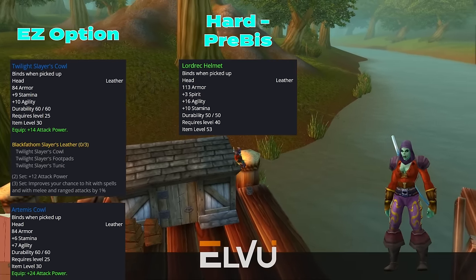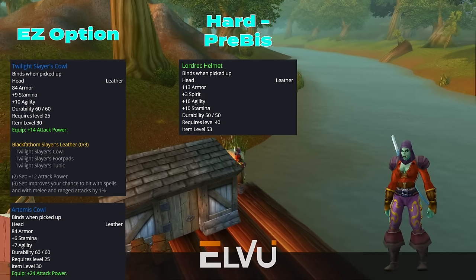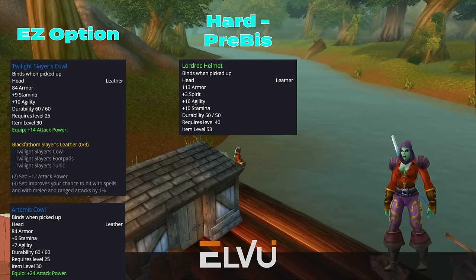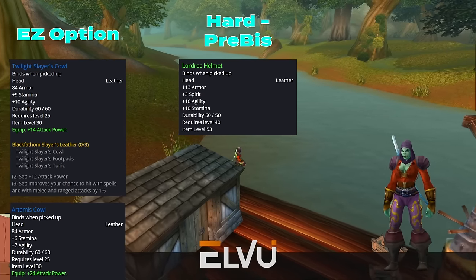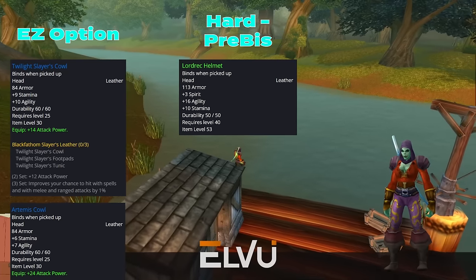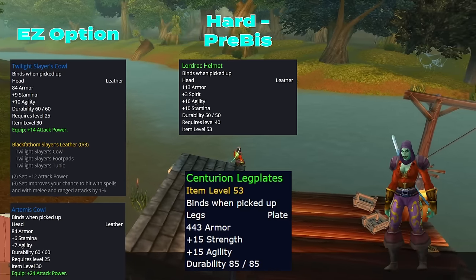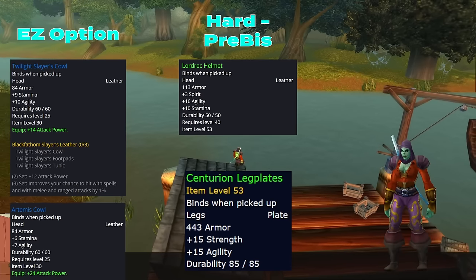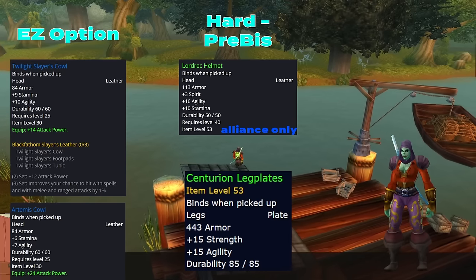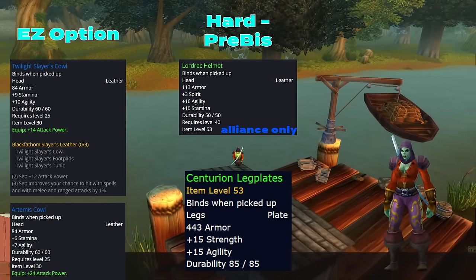If we don't have this helm or Artemis Cowl from Phase 1 and we're struggling for a good helm, on Alliance we do have Lordaeron Helmet. This is technically your Phase 1 or Phase 2 pre-BIS, though it's going to be a struggle and will fall under the category of not worth it to most players. This quest line can be started at level 40 and also provides Centurion Legplates that give 15 agility and 15 strength for plate users — pretty insane for plate players.